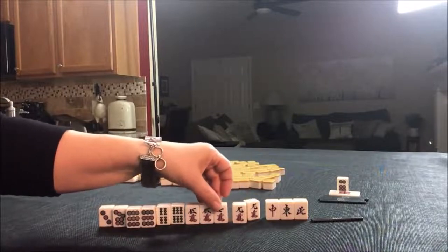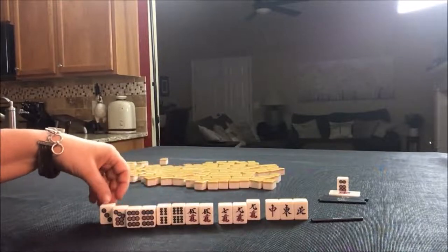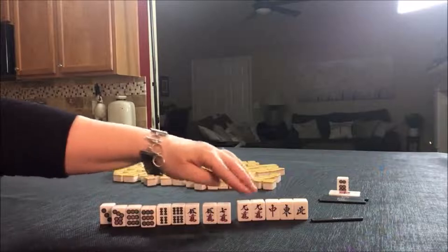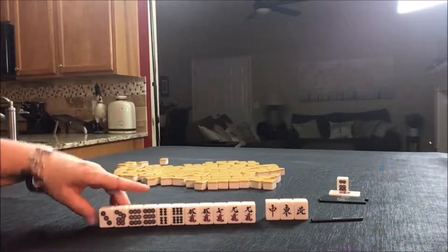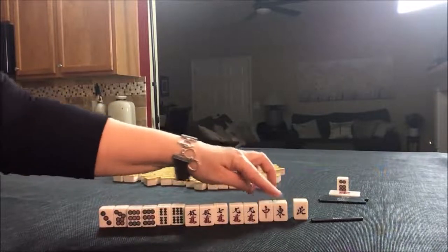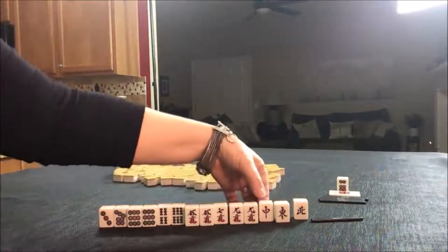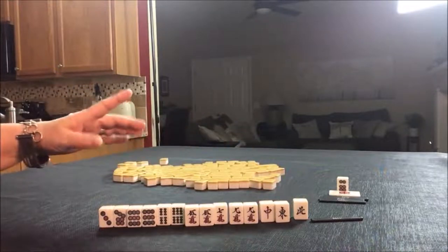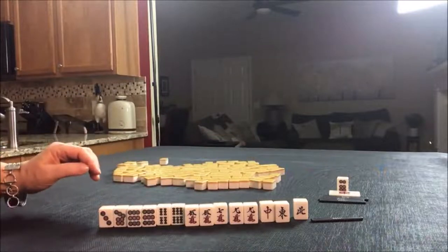Let's see the Chi potential — here or here: 5-7 or 7-9, then 4-6, an isolated potential Chi, 1-2-3, and a pair. So only three blocks in there. It's pretty light — we have a lot of work to do. I think I'd rather pair up and play Toi Toi, and maybe hold on to these potential valuable honors, because a Pon of your Seat Wind or the Wind of the Round is a Yaku, and a Pon of any Dragon is a Yaku too. I would definitely start by discarding North and take it pick by pick. If I pair it up, go for Toi Toi.